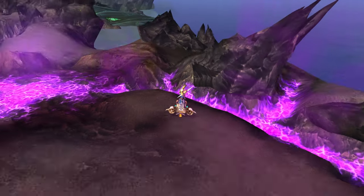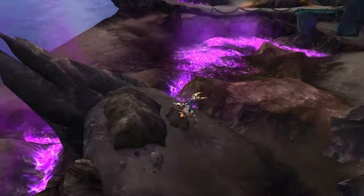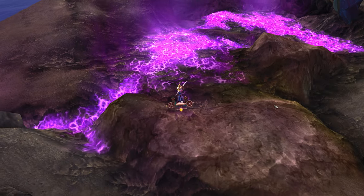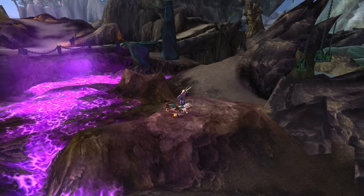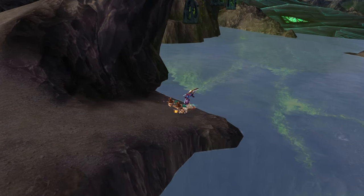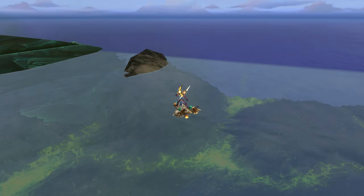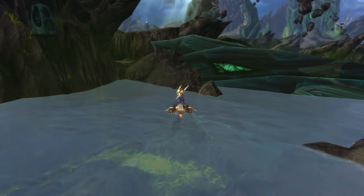We're going to see a bunch of really awesome pink-purplish fell energy going on down here, which is really cool. If we go take a look this way, we'll be careful getting in the water — I don't think we can actually swim, so we're just going to hover above it, no pun intended.